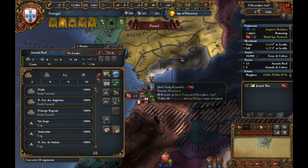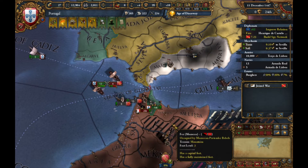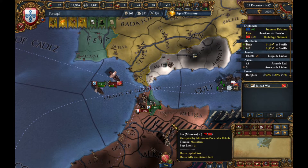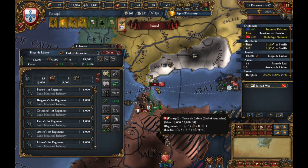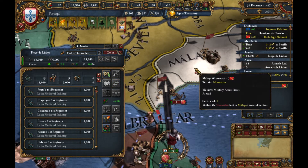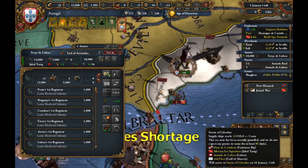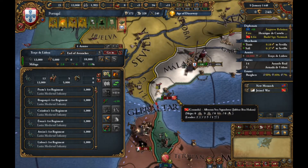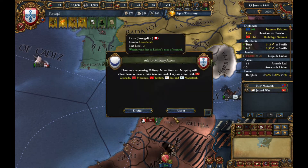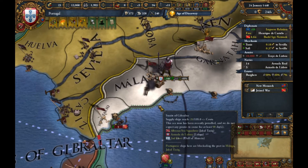Me and the boys, we're going to attack the Granada military. The Granada military is getting attacked. We just want that boys — rush to that fort. We're only a month in. Oh yeah, they're already messed up. Let's give Thompson some military access because they're already dying so why not.